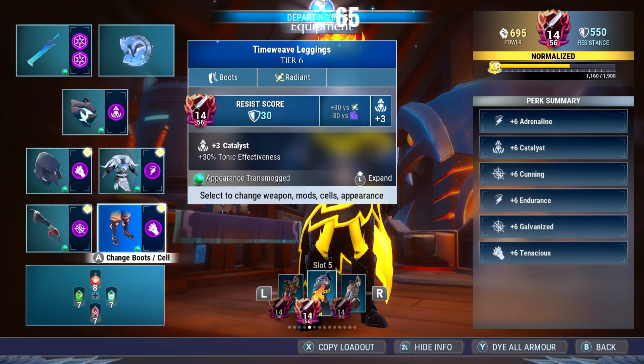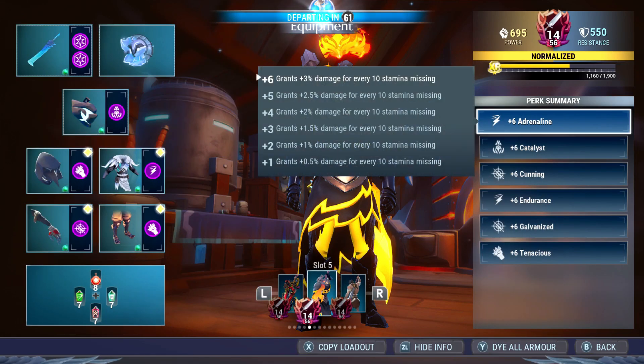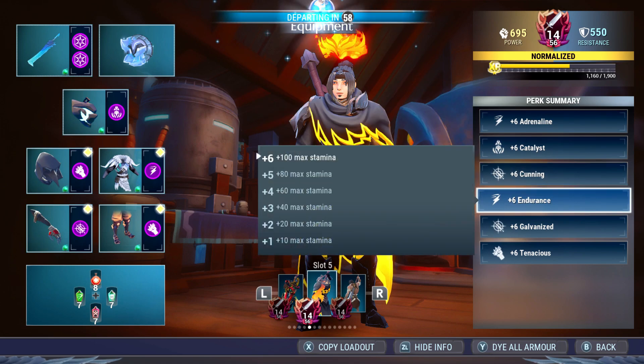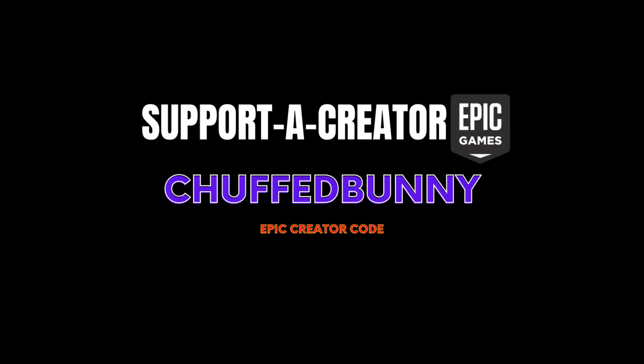The legs are Time Weave Leggings — put a Tenacious cell in there. For the tonics: Blitz, Frenzy, and either Drive tonics. Perk summary: Adrenaline for 30 damage, Catalyst for tonics boost, Cunning for crit damage, Endurance plus 30 damage, Galvanized for another crit damage, Tenacious for another bonus damage.